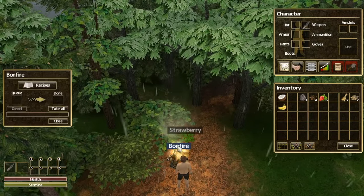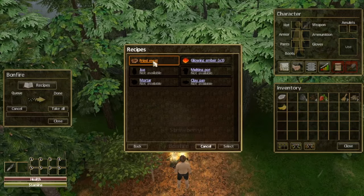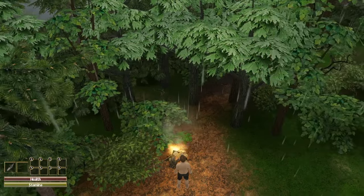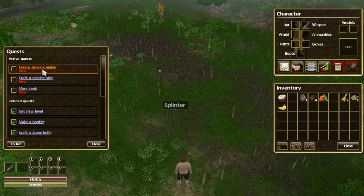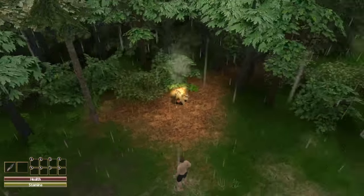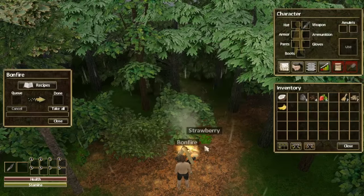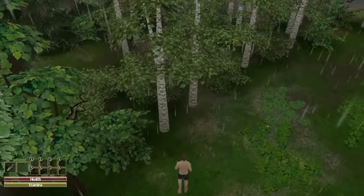I'm not really sure what we can do with the bonfire — we can do some recipes. Fried meat, glowing ember — interesting, cool. Well, let's continue on with our quests. Get glowing ember — that's one of our quests. The recipe for glowing ember — we need some more sticks. I think we can do that. Let's go exploring.